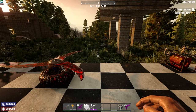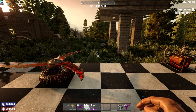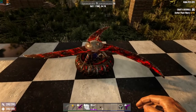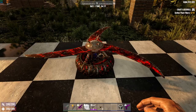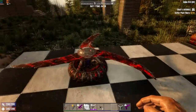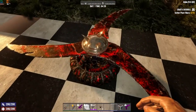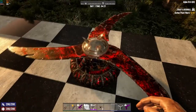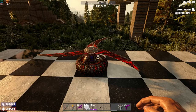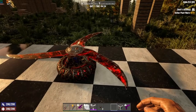Greetings viewers and welcome to what I'm hoping will be another educational video. If you clicked on this video link, you're here to learn about blade traps, so let's talk about them. This is a blade trap in Seven Days to Die. It's what I would call the most expensive, has the biggest footprint, takes up the most power to run, and it's just a big spinny blade that once you hook power to it and turn it on, it spins and slices and dices zombies.